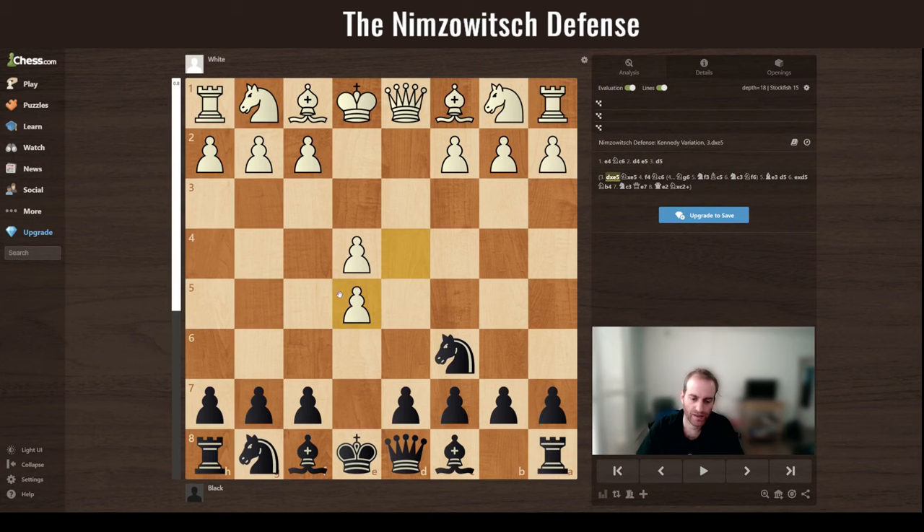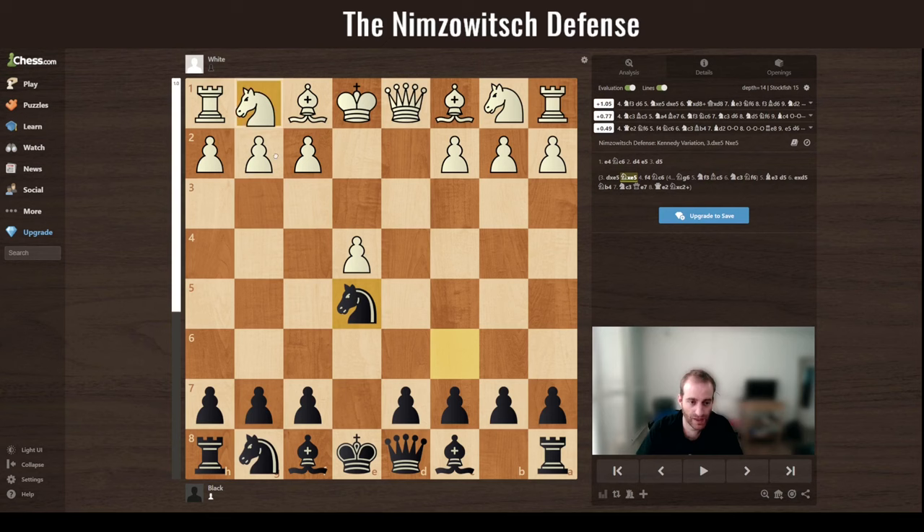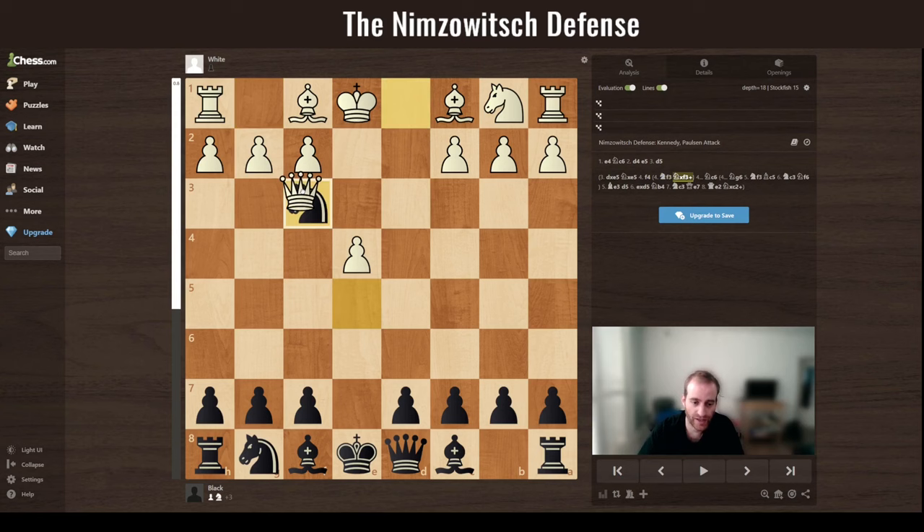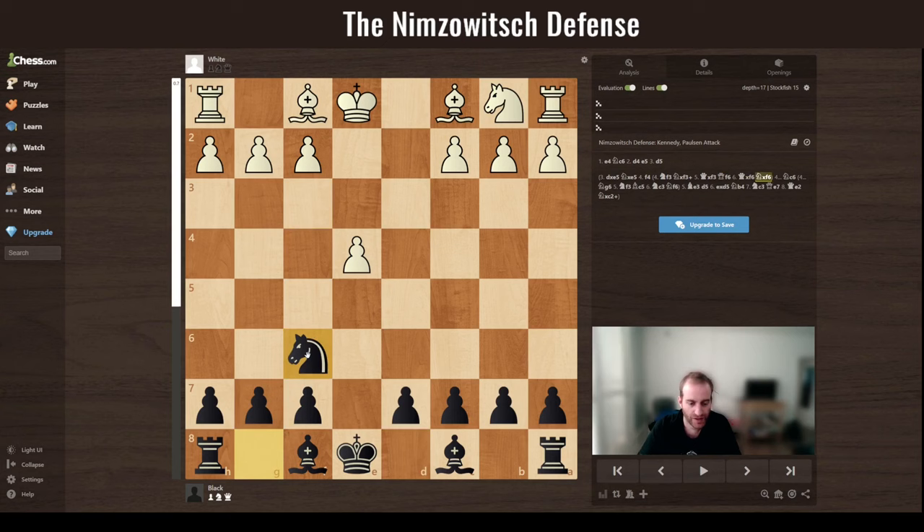Another option for white instead of f4 is Nf3, which is a more solid variation. In this case, you exchange knights and then put your queen on f6. White needs to decide whether to exchange queens — if they do, you're totally fine. It's a boring position but your position is quite good because you have this strong diagonal.